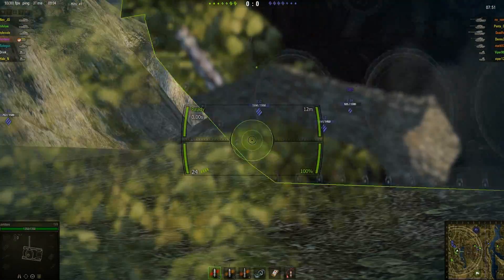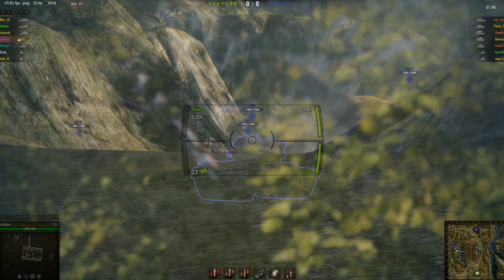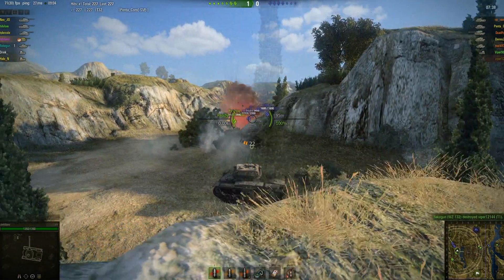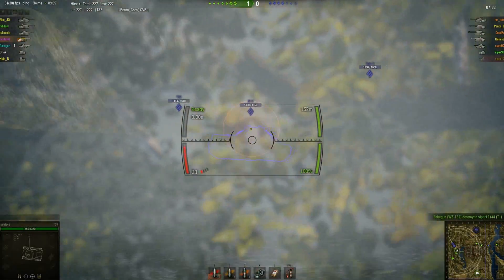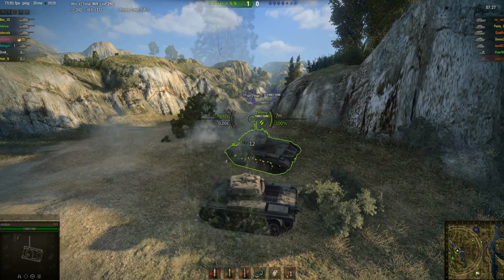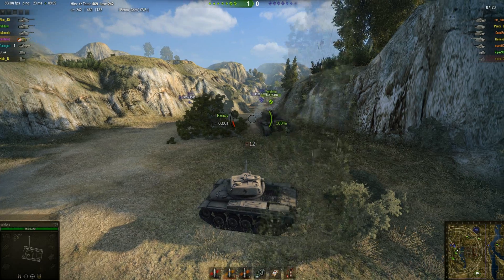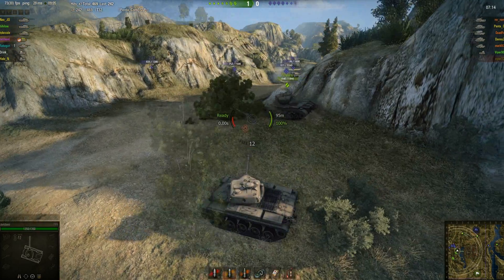Seeing if I can get a spot where I have gun depression without exposing all my tank, and then I can hit stuff. Going for the Commander's Cupola on the T32. Missed the first shot, hit the second. Now I have two shells left. Seeing if I can hit the little hatch on top of the IS-3's turret — nope. So, get another shot into the T32. I'm on reload and switching to gold rounds as well, because that's a lot of heavy tanks.